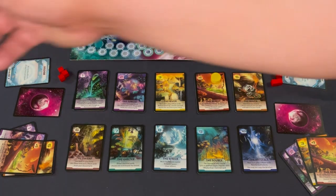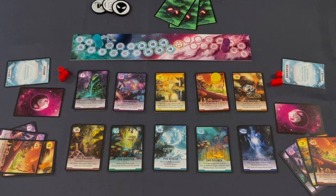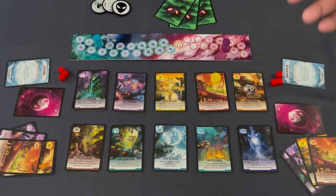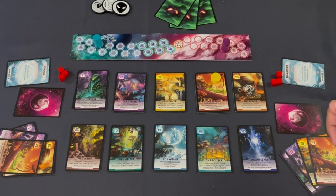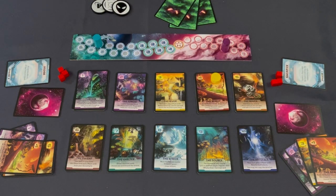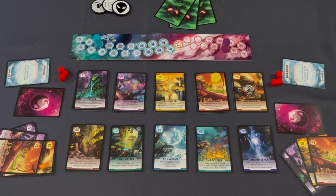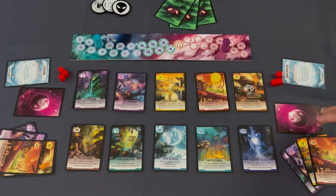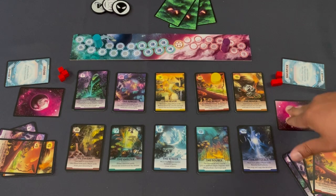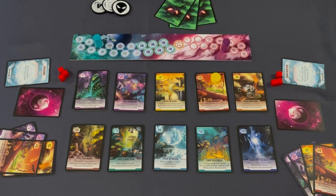The different human players can talk amongst themselves, but the alien can hear everything. So in practice there's a lot of silence, or, if the group is advanced, a lot of misdirection — talking about different options to confuse the alien. The game actively discourages players from directly planning what they're going to do.